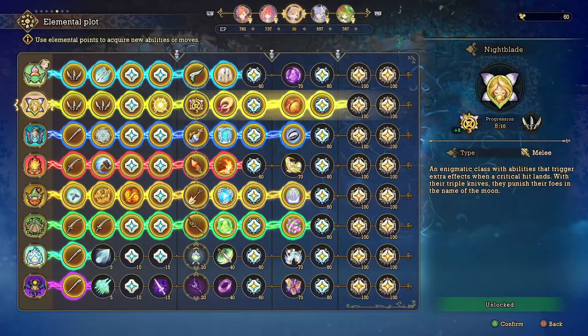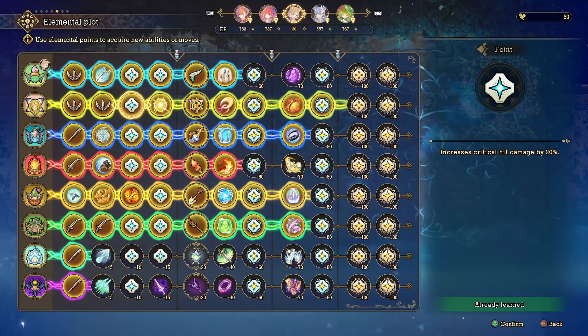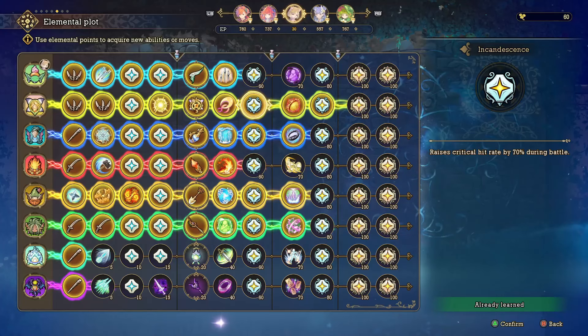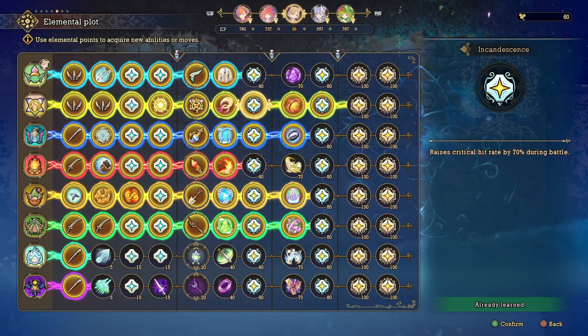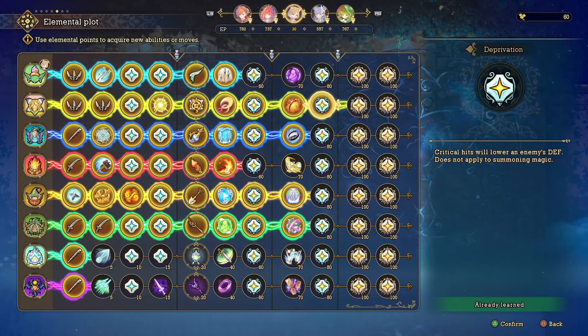Then we have the class that completely outshines every other class in the entire game in my opinion: Nightblade, which you get as soon as you unlock Morley as a party member. This starts off with Faint, which increases critical hit damage by 20%. Then you have Moon Energy, a magical buff that uses the power of the moon to boost an ally's critical hit rate. Then Incandescence, which increases critical hit rate by 70% during battle — which is an insane amount.